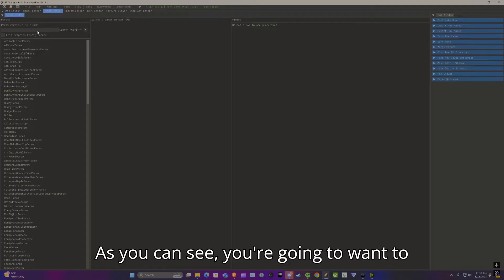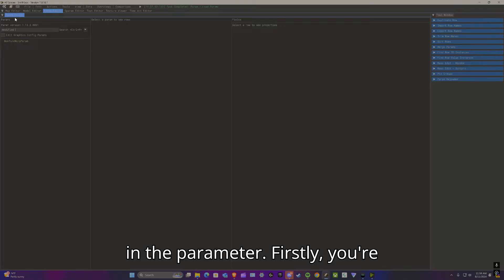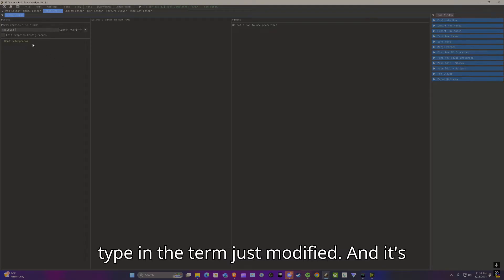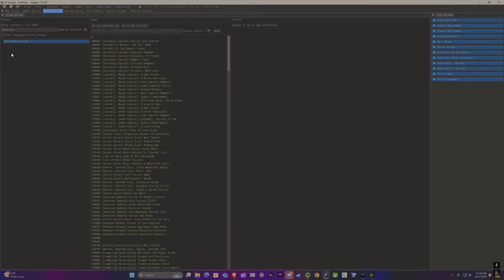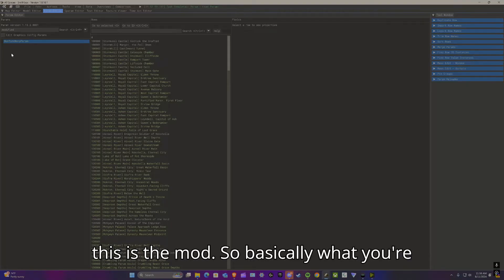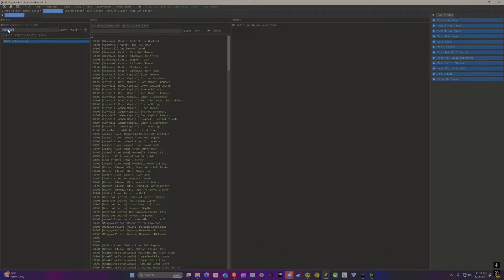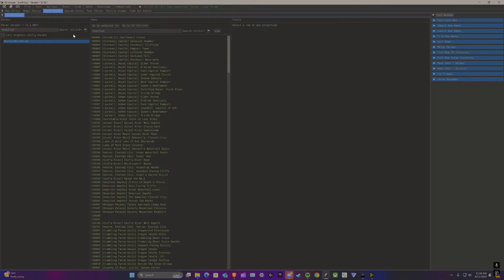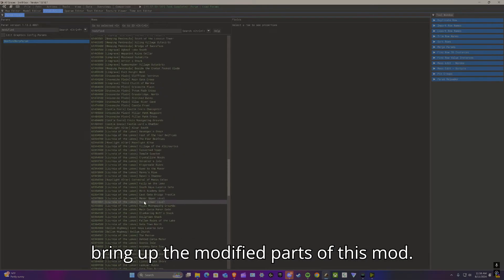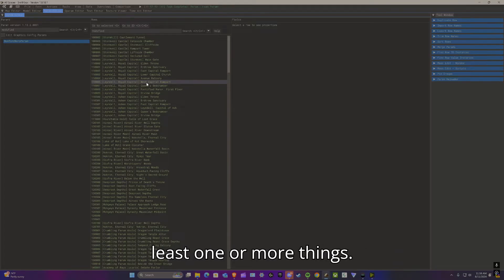Now you're going to want to click on the Parameter editor and type in 'modified.' This will bring up every line that has been modified — essentially this is the mod. You're going to copy that search term and use it in the other project too, which will show the modified parts of that mod.